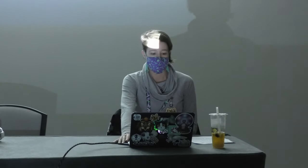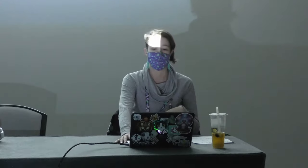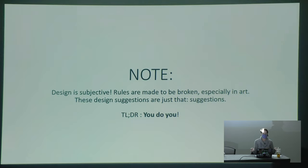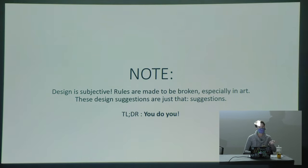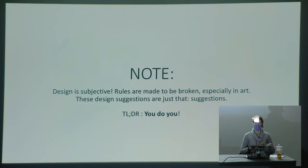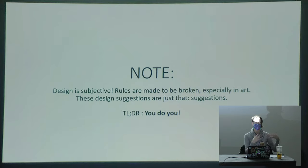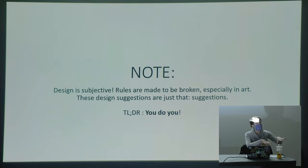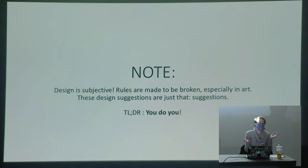We're going to start out talking about character design, specifically in reference to anthro characters and furry design. I want to start with a disclaimer: design is pretty subjective. Even in art, rules are meant to be broken. These suggestions are exactly just that — suggestions. The TLDR of this whole half of the panel is: you do you. Especially where personas are concerned, your character is probably an expression of yourself. First and foremost, have fun with the characters you design.